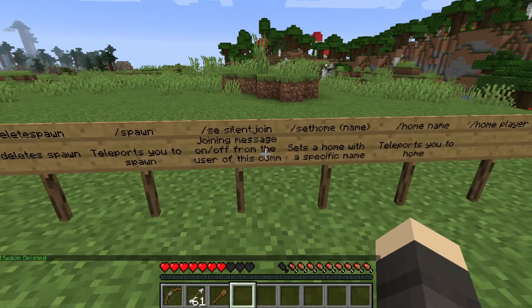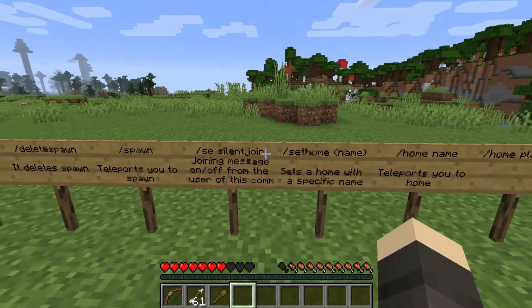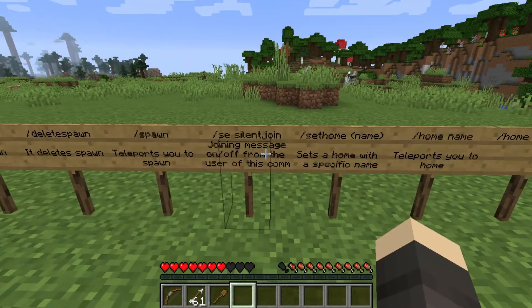And if I don't want any other players to see that I joined this server, I just do slash se space silent join and it's going to take the joining message off from you. If you want to put it back on, just write that again in the chat.